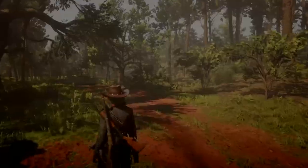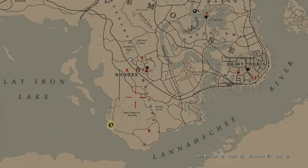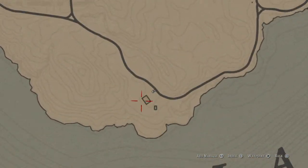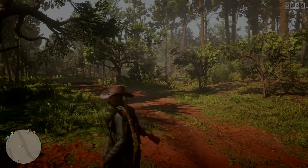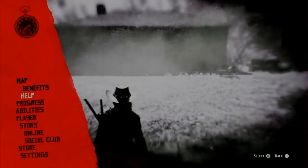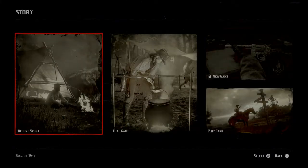So the first thing you need to do is head into online, fast travel to roads, and head over to this little area down here. It has two house type looking things, and then after you get here, you're going to want to head over to the pause menu, go to story mode, and then press resume story.